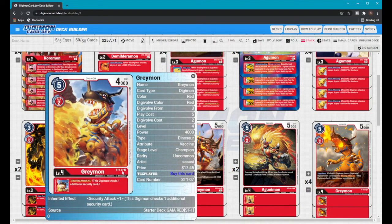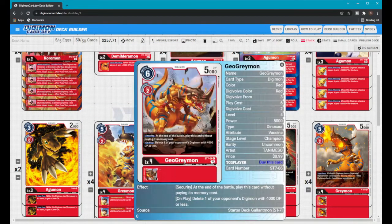Moving on to the Champions. We have the Starter Deck Greymon — one of the best — which gives Security Attack +1 as an inherit, which is amazing. I had two of the EX1 Greymons but they're not all that. You have to wait until your Ultimate swings, and you can only play a Tai with a play cost of three or less. You could play a Tai for free, or the one that gives all your Digimon 1000 DP on your turn since it's a two-cost, or the grown-up Tai for Bond for free.